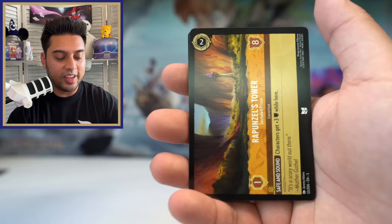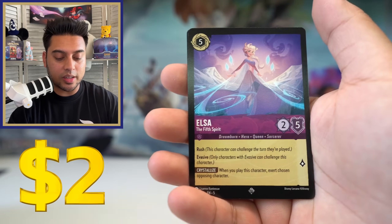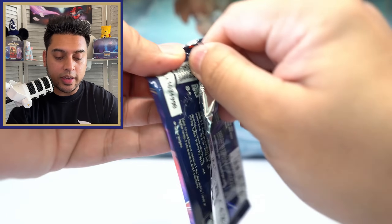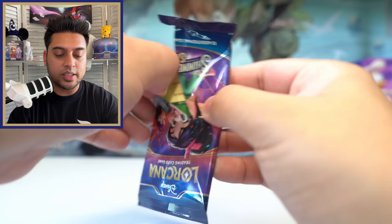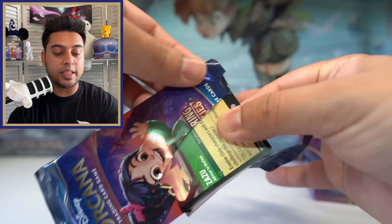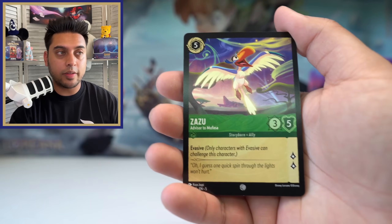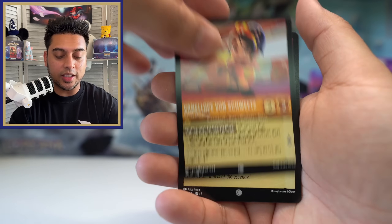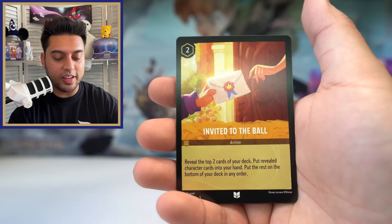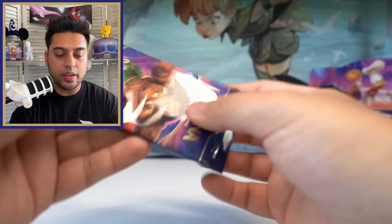Scrooge McDuck — yes, we'll take that — Elsa super rare, Denahi rare foil. The enchanted versions for set five have like a pastel style, using a lot of colors, and they're like full arts where the whole card is enchanted — it doesn't have that gray border anymore. Here we go: Mother Gothel, Coda, Gen Z, and Merlin foil.